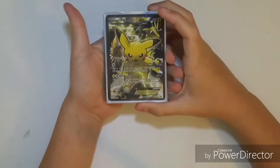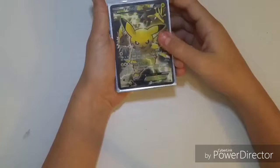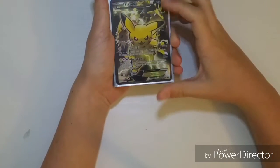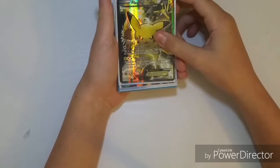Coming in first is the Pikachu EX Full Art promo from Generations. I like this card because it's got Electabuzz and Jolteon in the background, and that's the reason why.